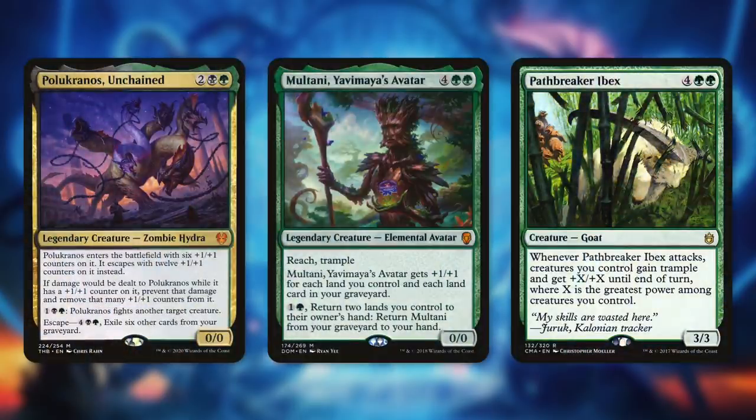We also want to add bigger threats like Polukranos Unchained — a 0/0 Zombie Hydra costing two black green. It enters with six +1/+1 counters, or twelve if it escapes. If damage would be dealt to it while it has a +1/+1 counter, we prevent that damage and remove that many counters. For one black green it fights another creature, making it repeatable removal that we can also escape if needed.